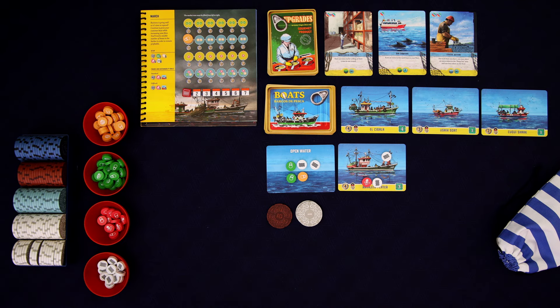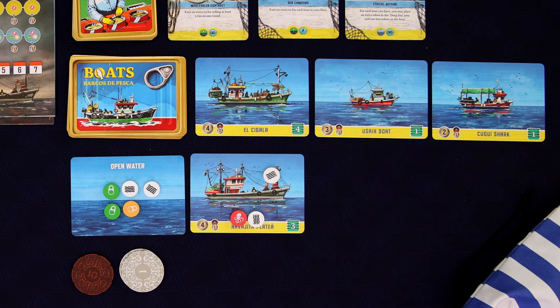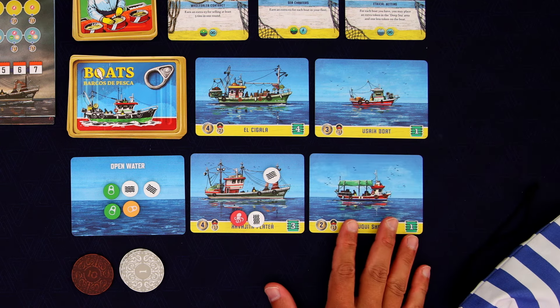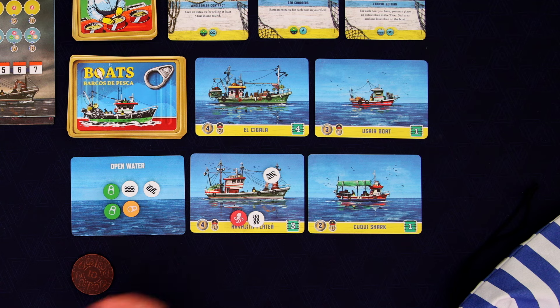Now we can use the money that we have obtained here, or that we started with, in order to get some more boats if we want. In order to win the game, we are going to need four boats. So let's do it — let's buy this one here. The cost is two bucks. I could buy another one if I wanted to, but I think I'm good. I think we're going to stick with this.